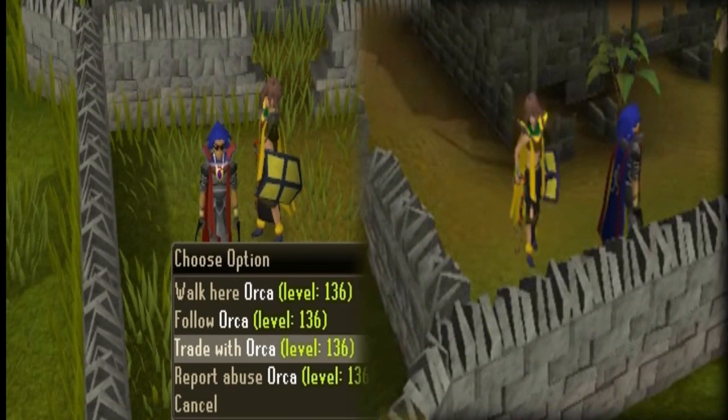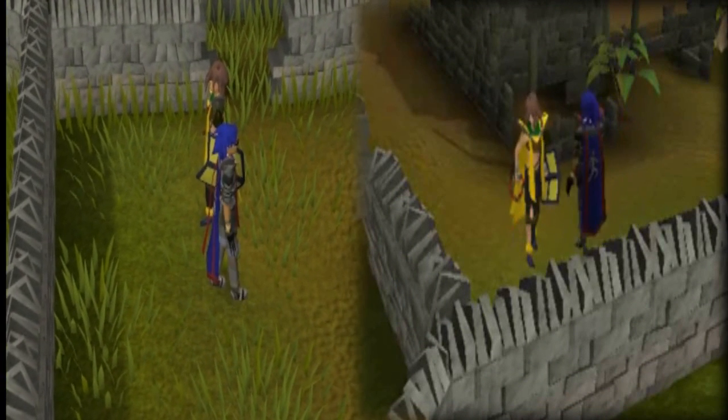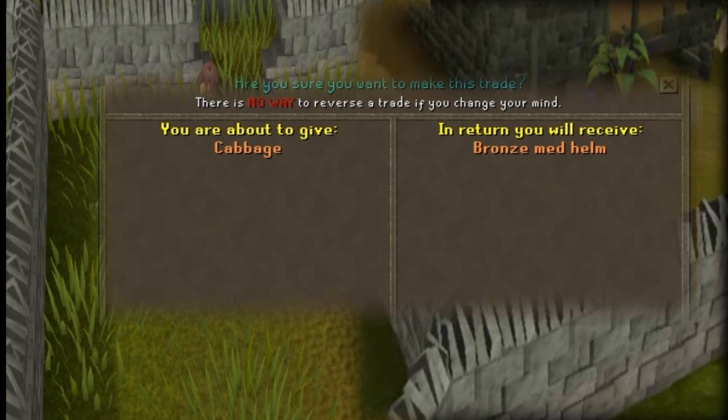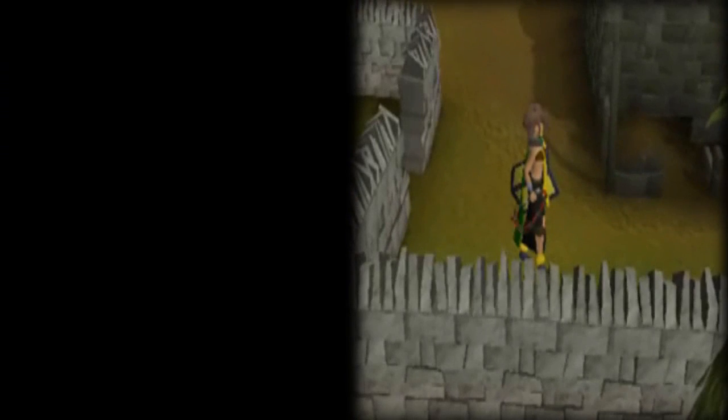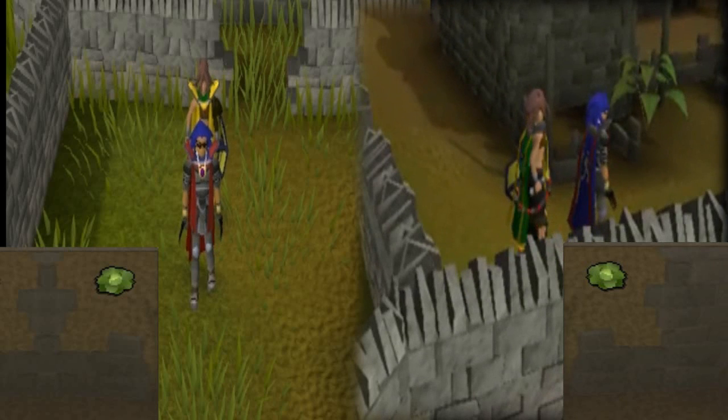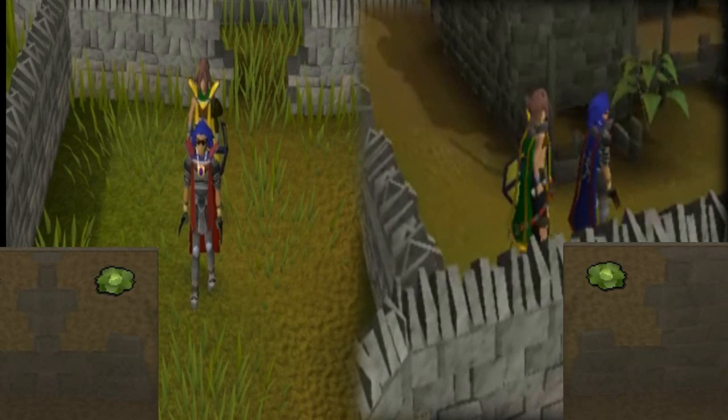Last but not least there is another item duplication cheat. You will need a friend to trade with you for this one. Offer the item you want to duplicate and have your friend offer an item that you can go without. When the trade window is in the final stage, quickly close your RuneScape window. Your friend will complete the trade whereas you keep your initial item. So afterwards both of you have a duplicated item.